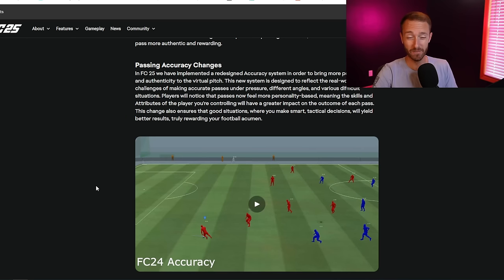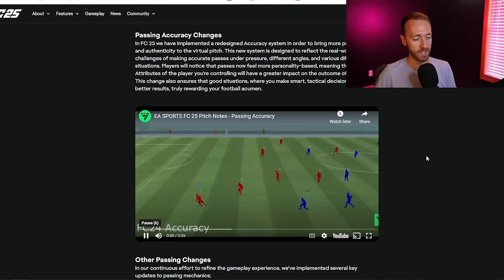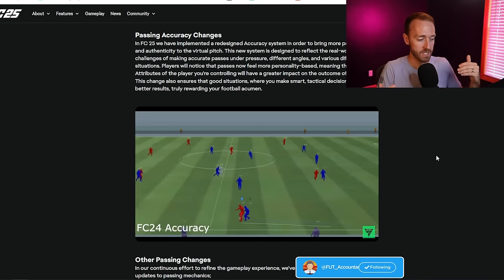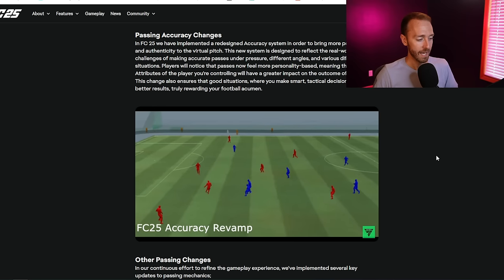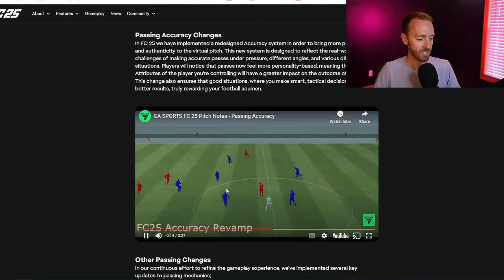Topic number four of changes to FC-25 gameplay brings us to core gameplay mechanics - passing, shooting, dribbling, and skill moves. Passing has been revamped in terms of accuracy specifically. As you can tell when these FC-25 passes are being made, you have to be facing the right direction. In FC-24, you could be facing towards your own goal and delivering a driven or through ball pass and it gets right to the player you're aiming for.